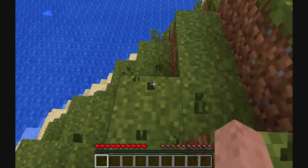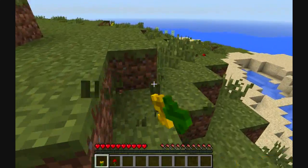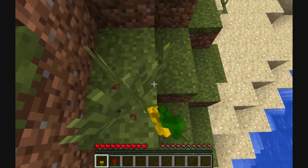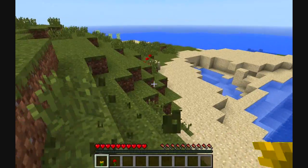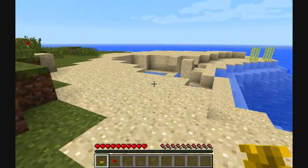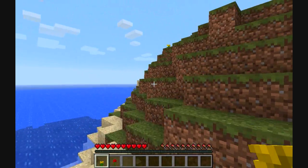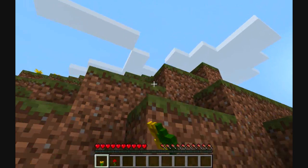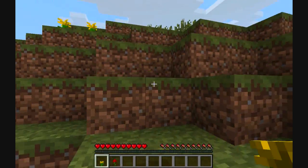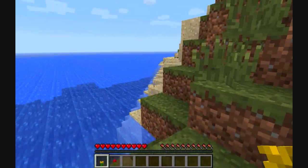They basically added hills to everything — the world is just much more hilly now. Especially in the plains where you've got these big rolling hills. I think it's really cool. Apparently it caused some issues, because one person had a beach where all the sand wasn't even up against the water — it was up the hill, with a forest behind it, and there was actually a dirt line going down the edge.